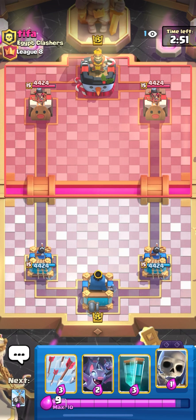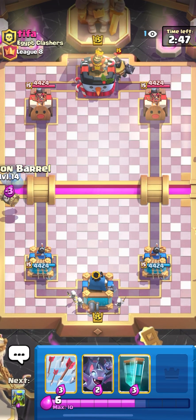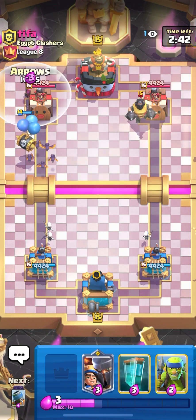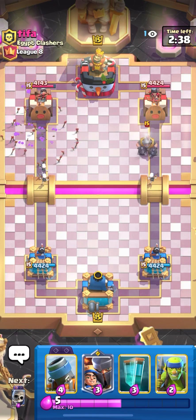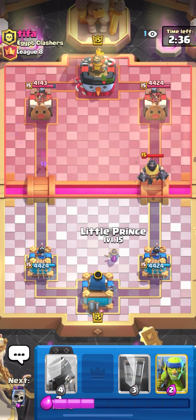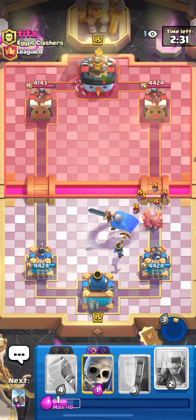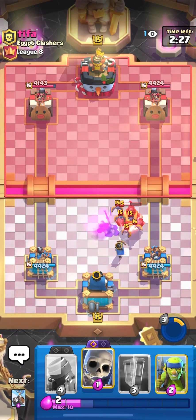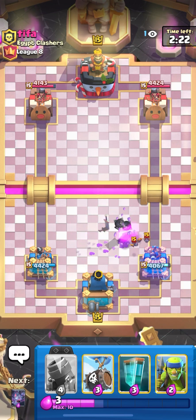On to another game. Let's cycle skeletons — he played mega knight on the left side. Let's play skeleton barrel and bats on the left side. We're gonna arrows his firecracker. Okay, he saw his arrows so he has arrows too. We're gonna ability so the mega knight doesn't directly hit. We're gonna skeletons here to distract as much as possible. We didn't take that much damage, that was all right.